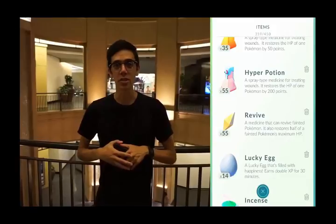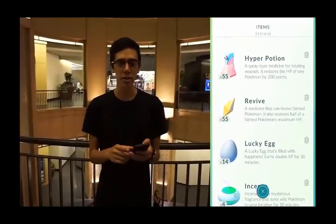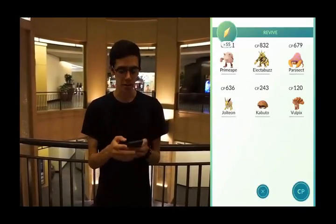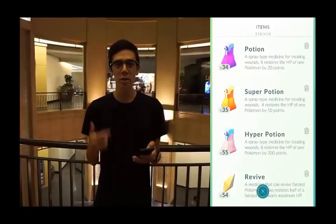If a Pokemon's HP has been reduced to zero, that Pokemon has fainted, and it has to be revived before you can use a potion. So if you scroll down a little further, you'll see a Revive. You can use that to heal Pokemon with zero HP. Just like that, my Electabuzz has come back to life. Now to heal it the rest of the way, you have to use a potion.